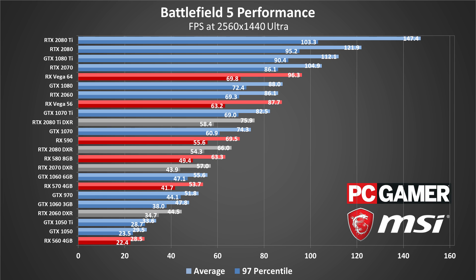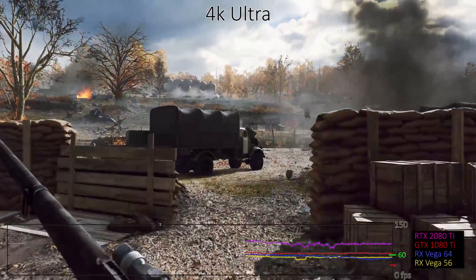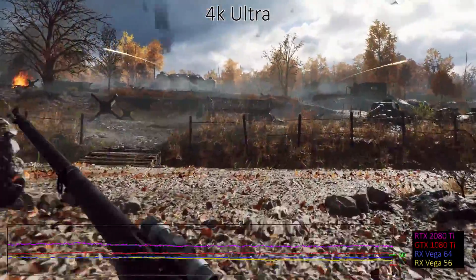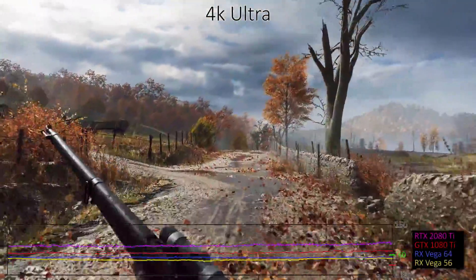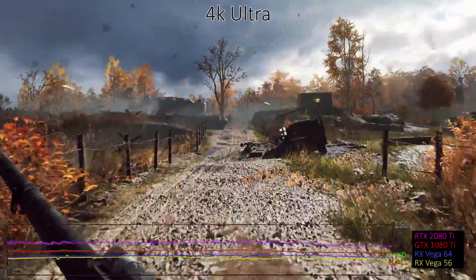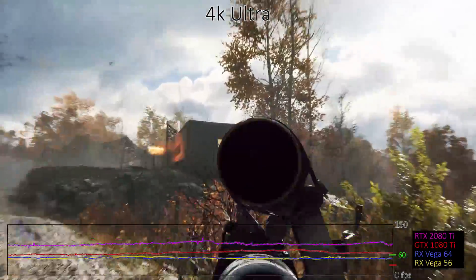Given the current pricing, the RTX cards are now the best option for 1440p and above. And finally, 4K Ultra at 60 FPS is really only possible with the fastest graphics cards. The GTX 1080 Ti manages this, and RTX 2070 and above as well, while AMD currently lacks anything that can do this. The upcoming Radeon 7 should change that if performance estimates end up being accurate, however.